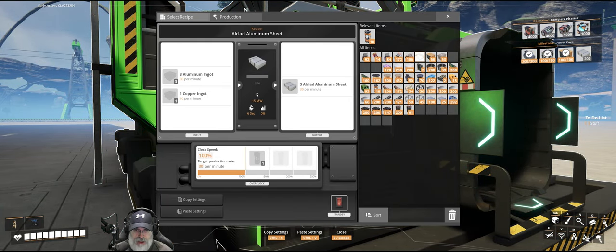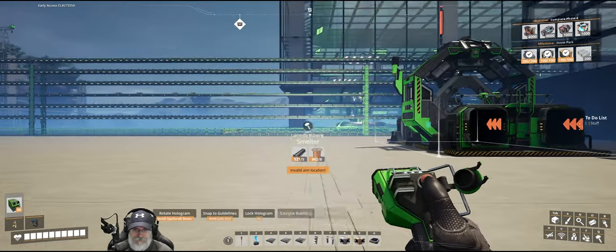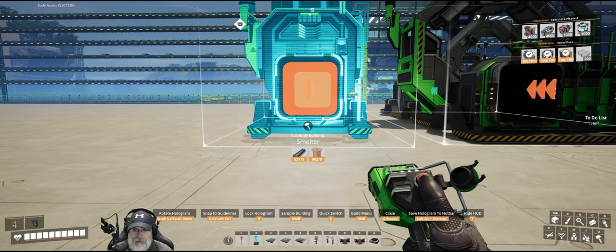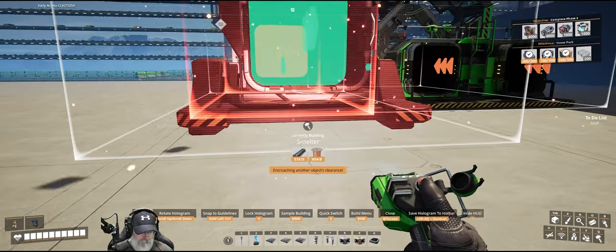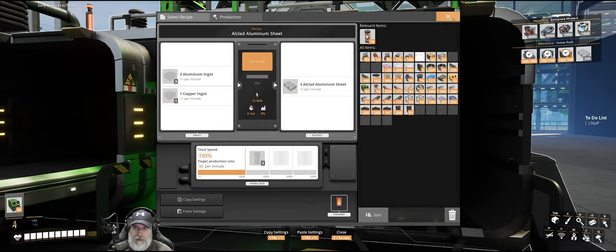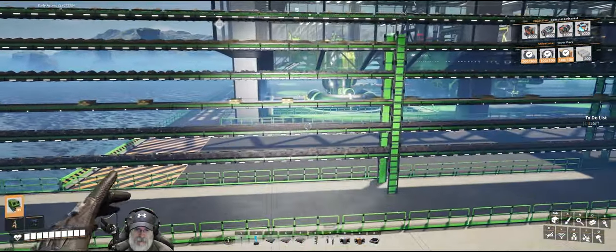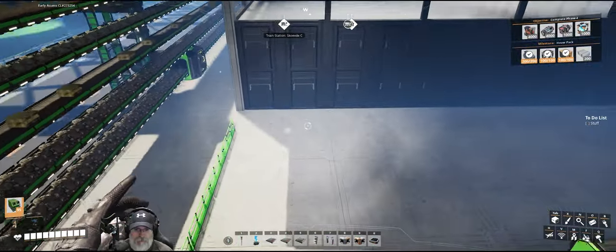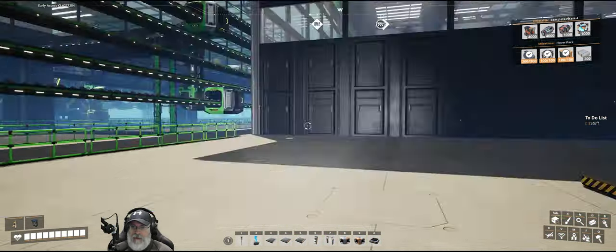Let's set this assembler to Alclad aluminum sheet. This is going to take aluminum ingots and copper — the copper is absolutely easy. We'll take a smelter and put it right here, turn it this way, and run that straight in. You need 10 copper ingots per minute so we set it to 10, which requires 10 copper ore. I have something like a 370 line, so we have tons — I'm not even pulling 100 copper off that.